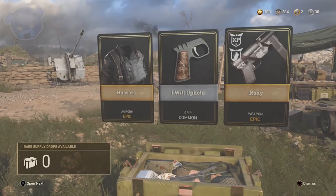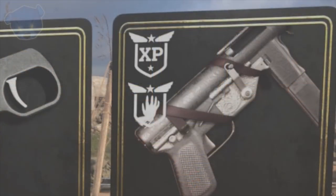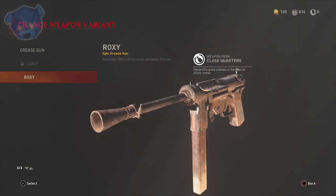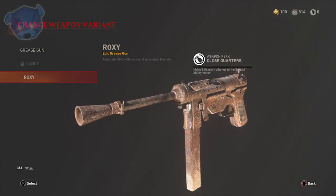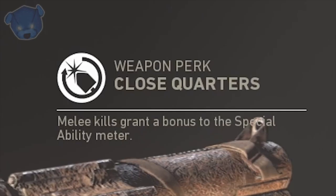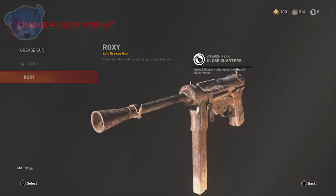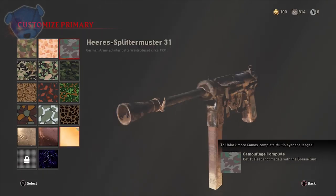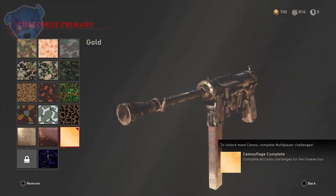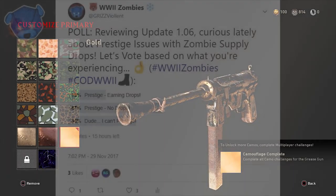We're going to be talking about this weapon I got in a supply drop — the Roxy. It does have a zombie perk on it called Close Quarters, and this sucker comes with a bang. Melee kills grant a bonus to the special ability meter. Throughout this video, I'm going to be trying to point out the benefits of this, so be paying attention to the gameplay as well as the patch notes.